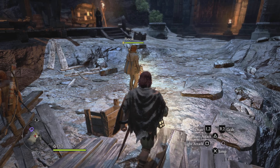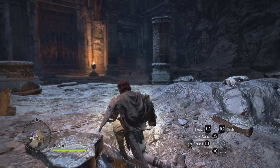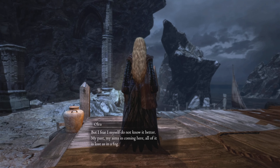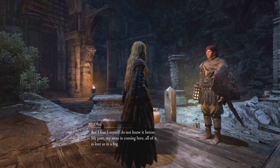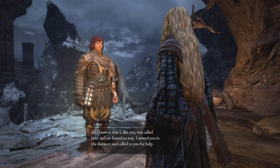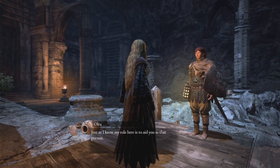I wonder whether we should be doing this yet. Were it possible I would not send you off with so meager an explanation, but I fear I myself do not know it better. My past, my aims in coming here - all of it is lost, as in a fog. All I know is that I, like you, was called here and am bound to stay. I sensed you in the distance and called to you for help. I knew somehow, as by instinct, that you could grant the wish of the one who dwells below. Just as I know my role here is to aid you in that pursuit.